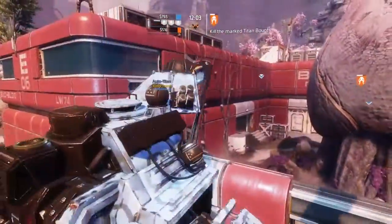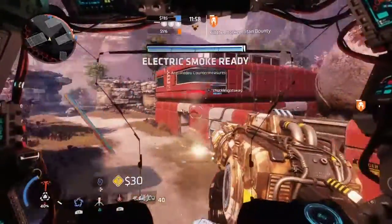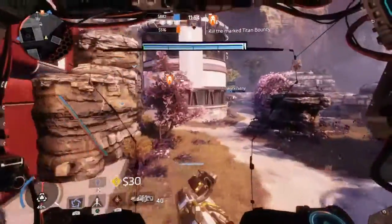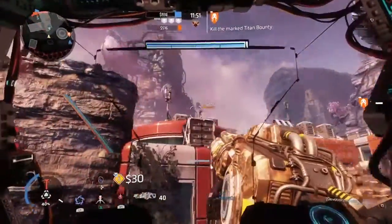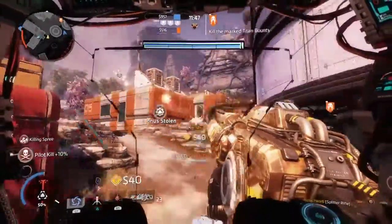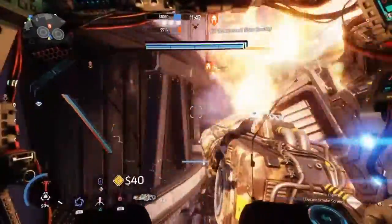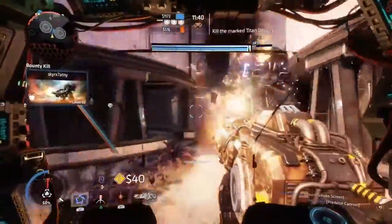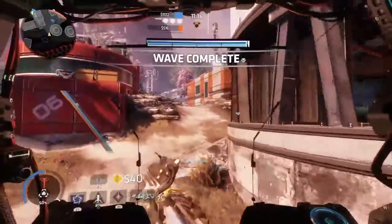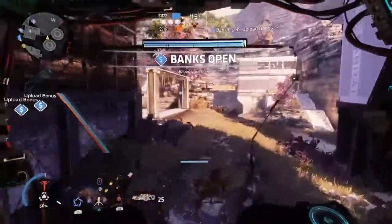The laser shot — you guys want to use it to take out enemy pilots, or you can use it for long range. I recommend using it to hit those critical spots on Titans like Scorch, Ronin, Legion, all of that. I don't really recommend using the laser shot on pilots unless you know you're actually going to hit it, because the laser shot does take a little bit of skill. As you guys saw right there, I wasn't able to kill that pilot with the laser shot.